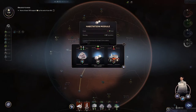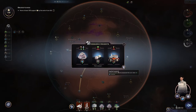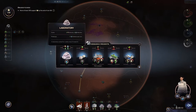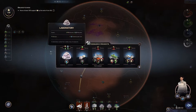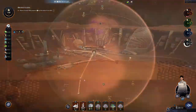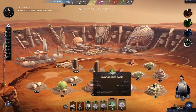Habitation module, laboratory, CO2 options — let's see what else. Nothing special. We could do another laboratory. We don't have enough titanium for that — oh wait, we can trade for it. There you go, hey hey!